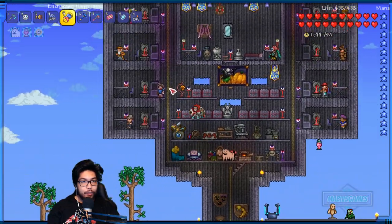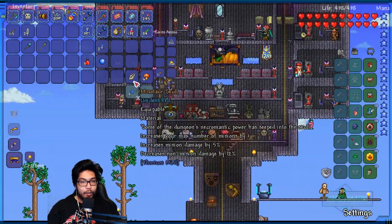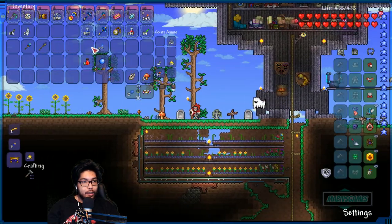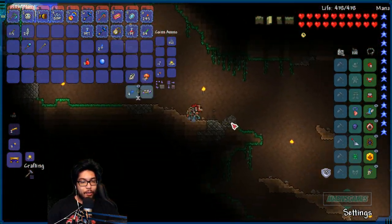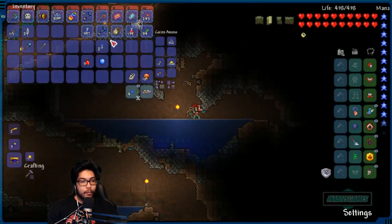Now we need to turn this into the soul stone using three vials of blood at a demon altar. We got three vials of blood here. Can't wait to turn this into that item - that's gonna help me a crap ton. So it uses summon damage but I'm not sure if it takes up slots for it.